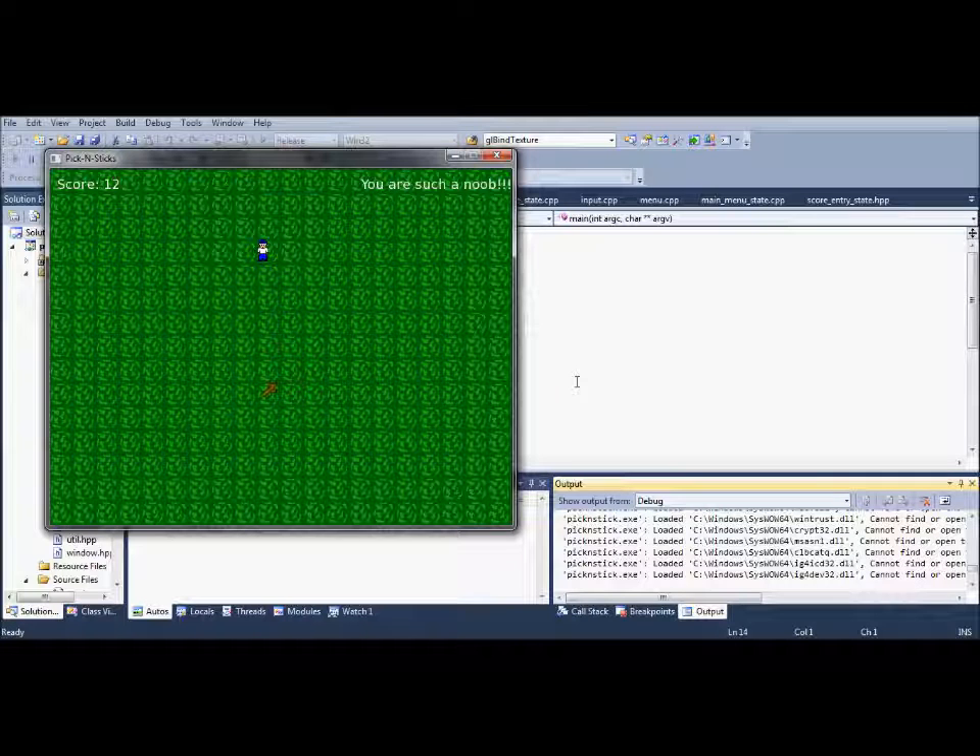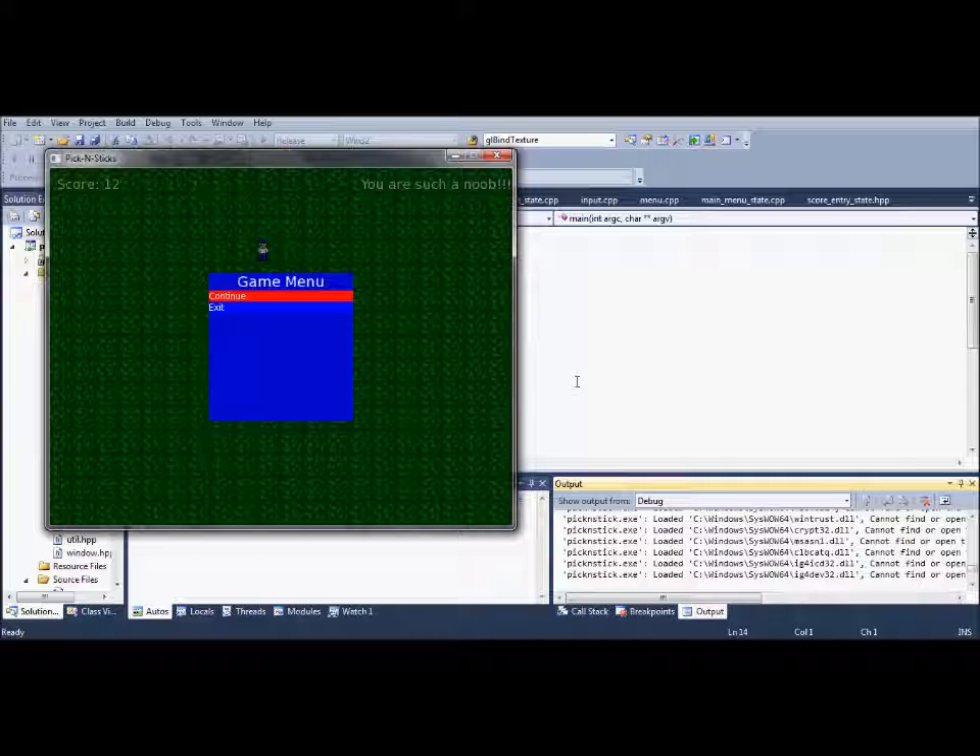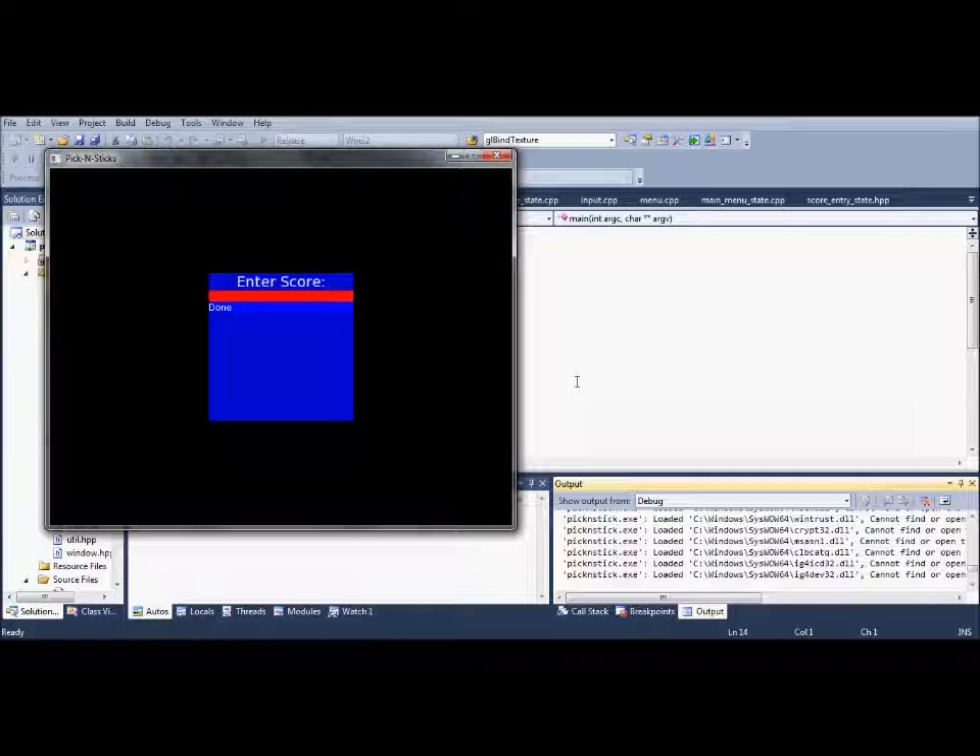Let me show you how the score entry works, which pretty much stores the score into a small little file. So let's type my account number, 601. Let's press Done. It takes you back to the Select menu.